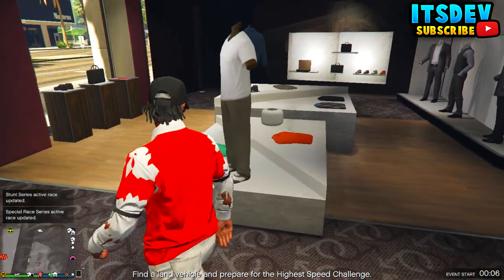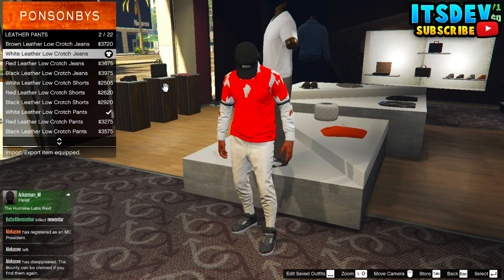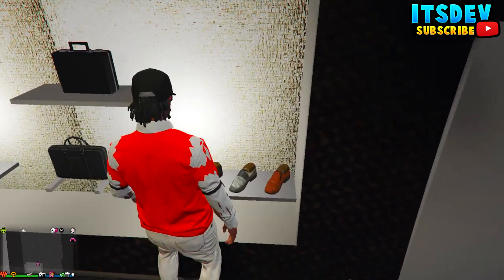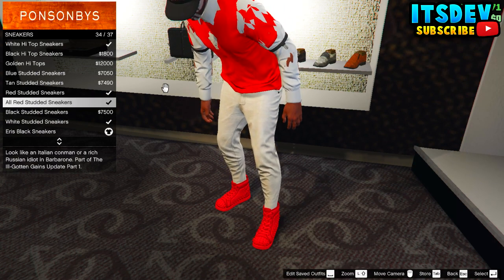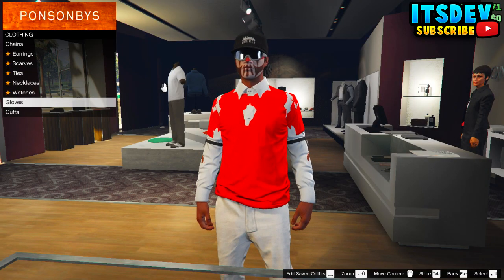After that, make your way to the pants section, go all the way down to leather pants and select the same pants as I do. Once done, go to the shoe section, select sneakers and buy the all red studded sneakers. After that, go to the accessory section and purchase the white scarf.